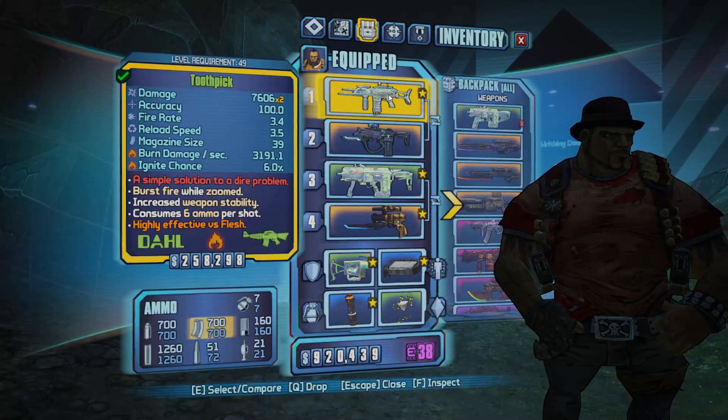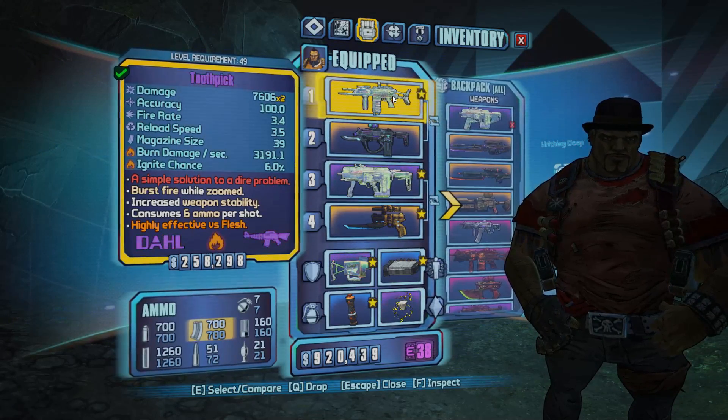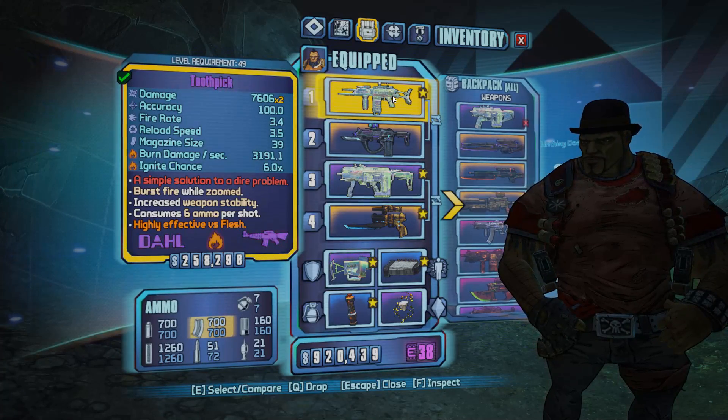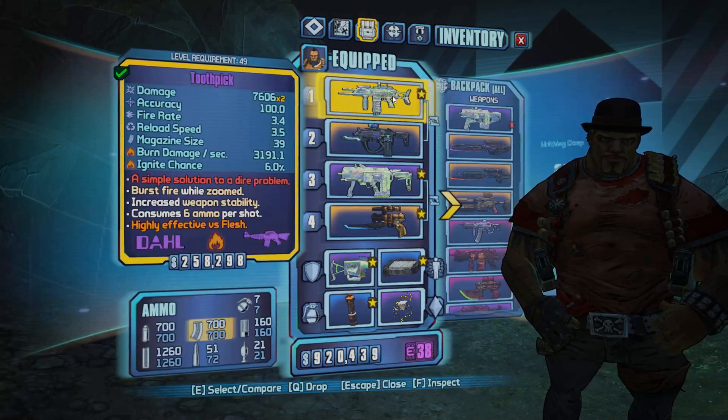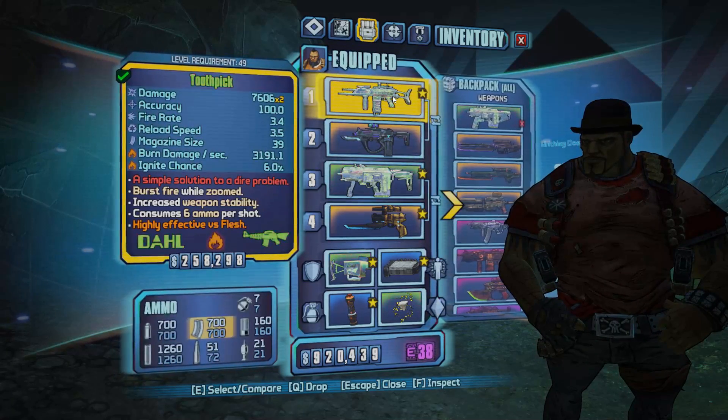Now, I got really lucky as I progressed through the DLC campaign. You want to try your very best to get three items that are just going to make it really easy. This is the best way to do it; there are other ways to work around it that I will explain while showing you guys the gameplay.